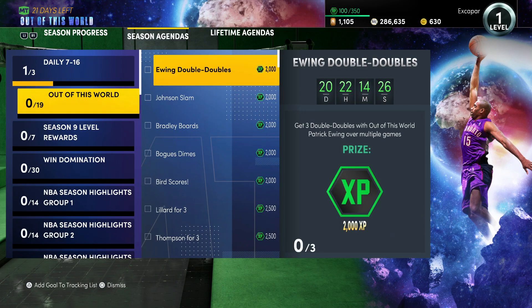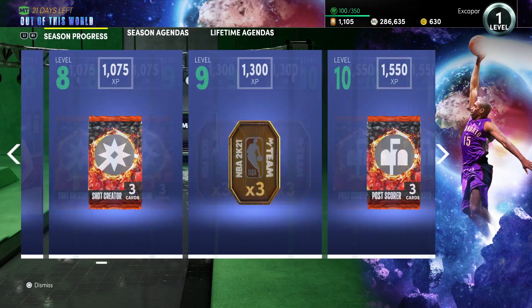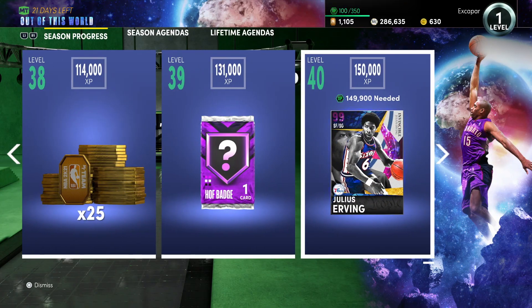These challenges are live for 20 days so you really don't have to rush. Make sure you do all the Season 9 level rewards because you don't want to leave 23,000 XP on the table. If you can't get Hakeem, including myself, take it easy and take your time — there will be a bunch of XP throughout the season. Last season we got over 400,000 total XP. Hopefully this video helps you work your way to Invincible Julius Irving. If you need help with steals or blocks, those are linked in the description.